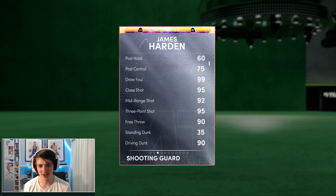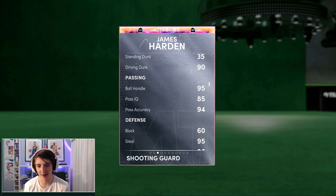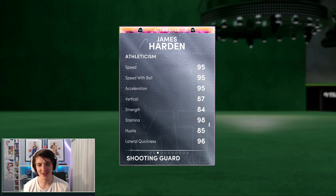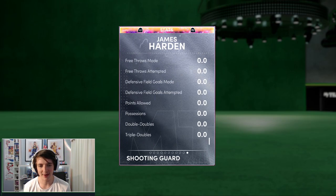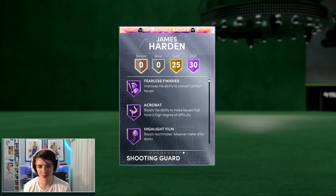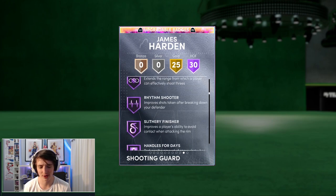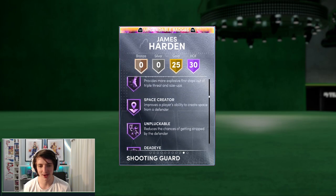We'll have a quick look at his stats: 95 three points, a 90 driving dunk, a 95 ball handle — he's going to be breaking ankles. He has a 96 defense, which is pretty insane for James Harden. His rebounding is there, he's got a 95 speed and very good agility. We'll jump into his badges — he has a total of 30 Hall of Fame badges, including catch and shoot, fearless, and Hoff clamps, which is very good for a guard. He's got a lot of badges in total.